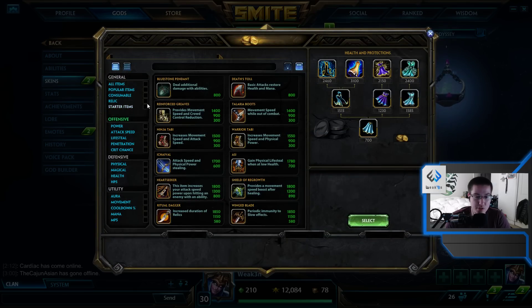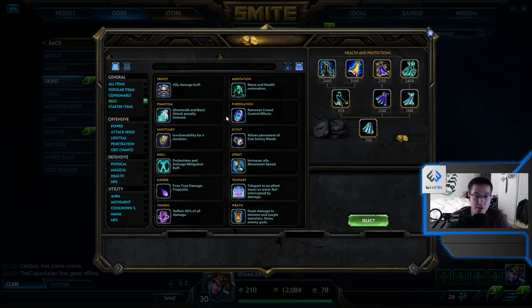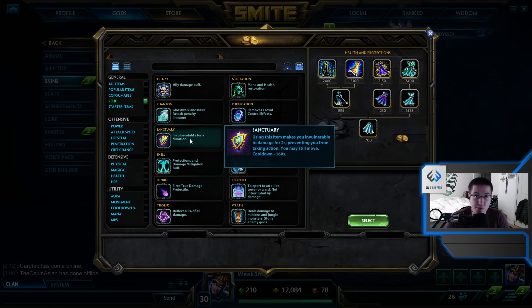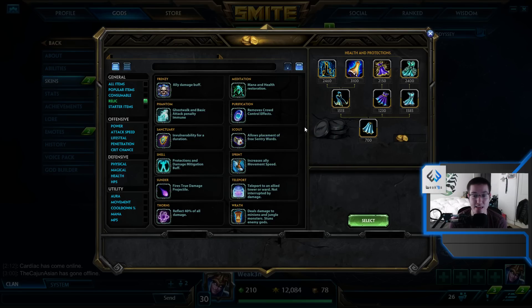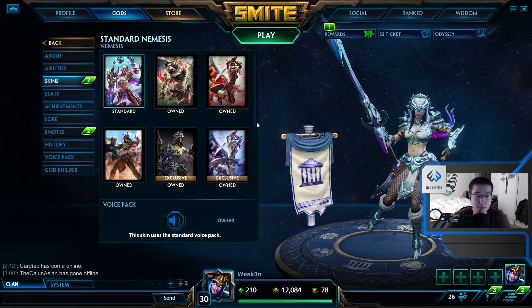For actives: Purification Beads are straightforward, 99% of the time. Your second active is up to you. I like Blink on Nemesis because then you aren't wasting your dash to get into the fight — that's more of an aggressive pick when your team is starting fights. If your team isn't starting fights, go with Sanctuary. You're usually heavy on damage and low on defense as an assassin jungler, so Sanctuary lets you immune most incoming damage.